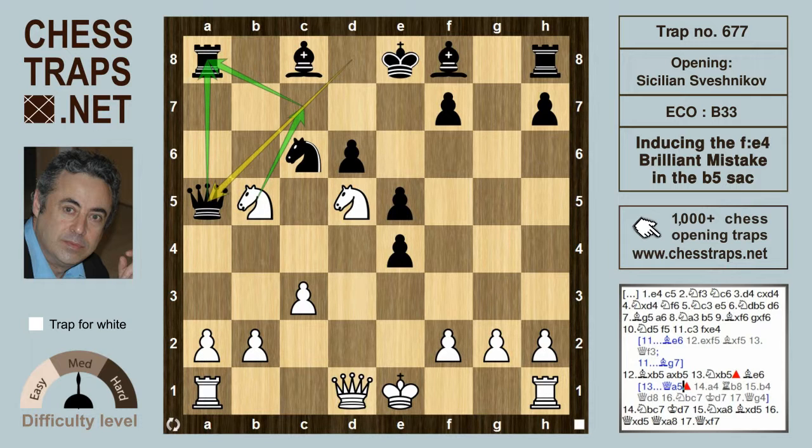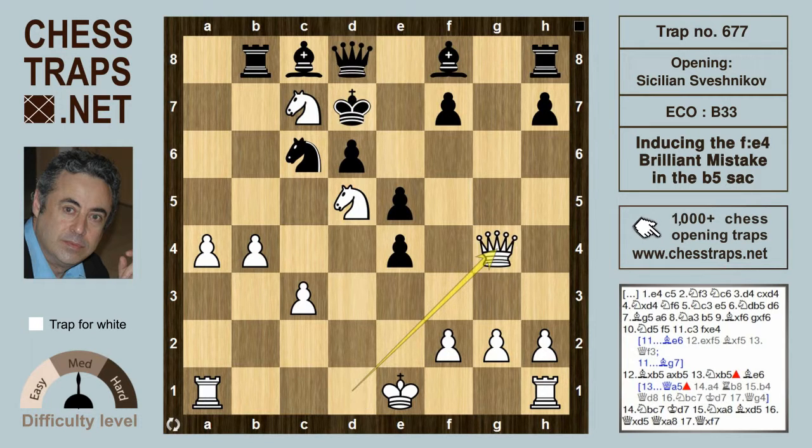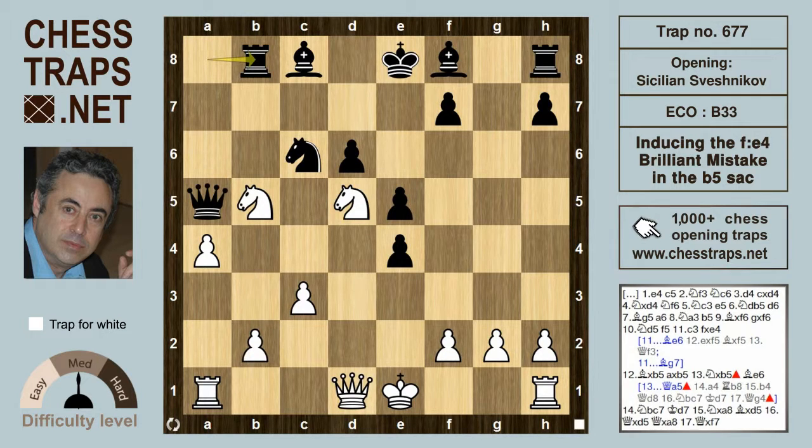Better is first to play a4. Now if black tries to hang on to the exchange with rook b8, then b4 hits the queen, and after queen d8, knight c7, knight bc7 check, and after king d7, queen g4 is an embarrassing checkmate — or will be in another move — after f5, queen takes on f5. So queen a5 doesn't really work.